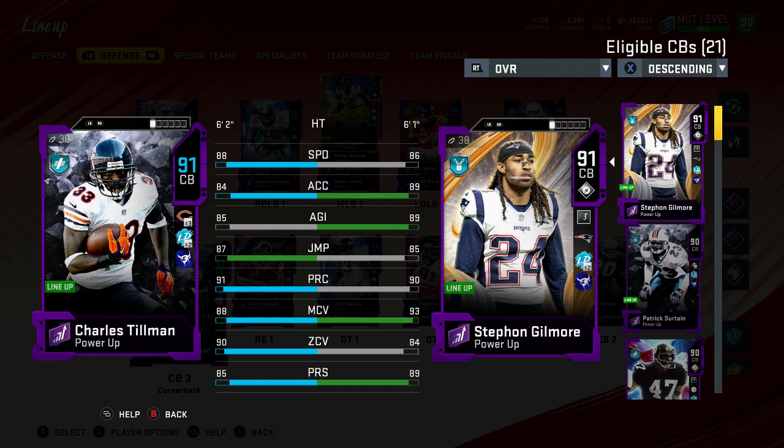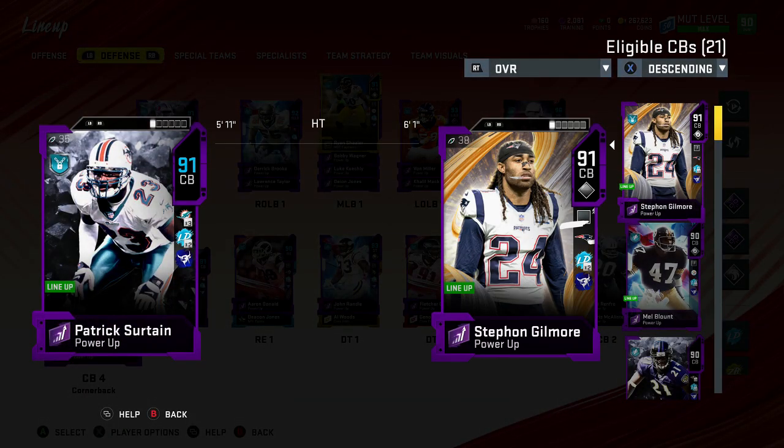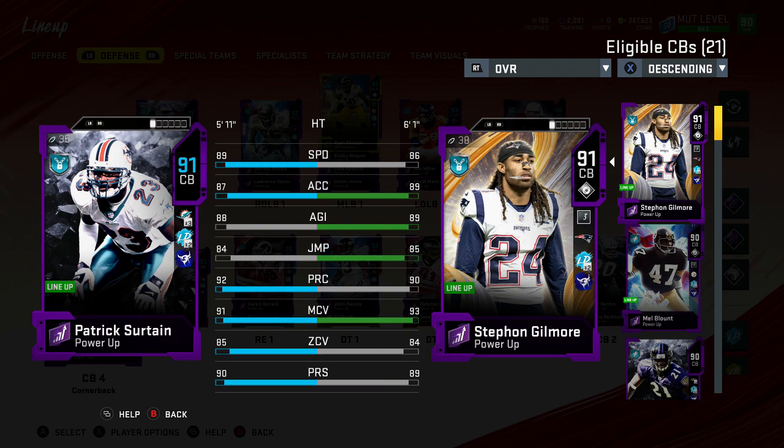If you guys don't know, 90 zone and man are the beginning thresholds, and if you can get someone to 90 they're going to play a lot better than someone with 88 or 89. Great height at six foot two — he's going to be a great zone coverage guy for me. I picked up four corners and one safety and have a total of eight cornerbacks on my team that I'll put in situationally. We also picked up Patrick Surtain — look at him, 89 speed — and we definitely have issues with not having very good speed over the top. He has 91 man, great press, and great play recognition, but he doesn't have the best zone coverage, and neither does Stephon Gilmore.